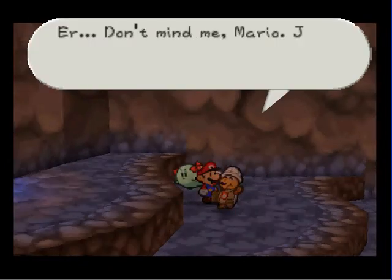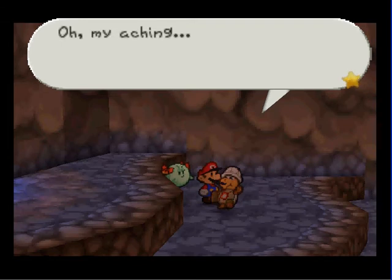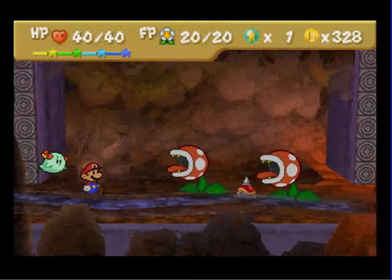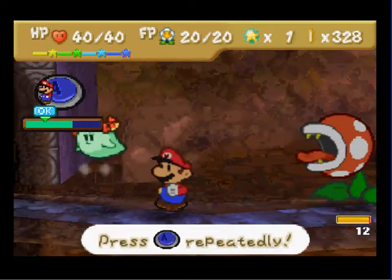Stupid Colorado. Don't mind me, Mario - just investigating this floor a bit more closely. You go on ahead. My A-King. Whatever you say, Colorado. Stupid explorer. Is this the way I'm supposed to go? Yeah, it is. But I don't want to be in a fight with you guys, even though my HP is full. I want to save it.